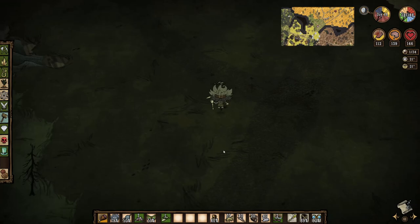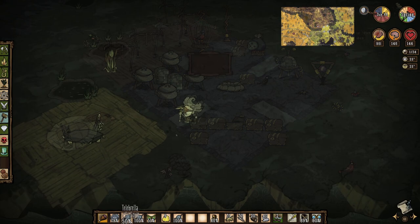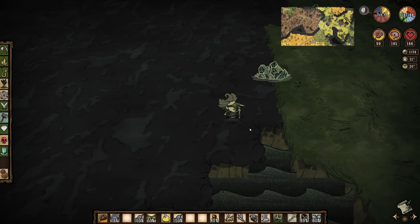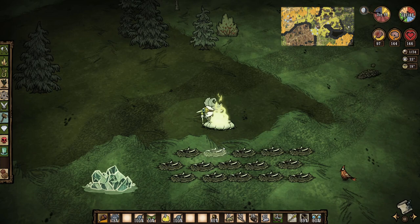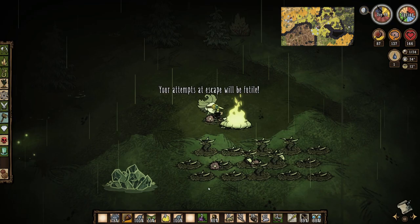I want to get a couple more telebrellas made, so I start picking flowers in other places around my base to make the prerequisite pretty parasols, two of which get made when I get back to base. I go ahead and drop my original telebrella at the swamp touchstone, just as the next hound attack warning starts. So it's back to the tooth trap area, a quick level 4 fire, and I wait for the hounds. My ham bat is a little on the spoiled side, but with 15 tooth traps the hounds go down really fast. Hey mole worm, don't you be stealing my blue gems!